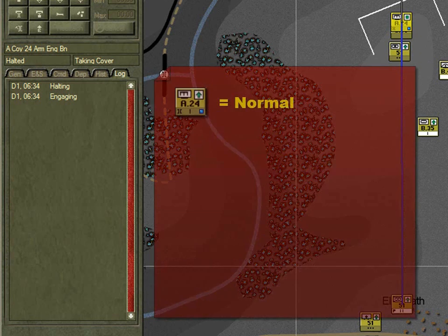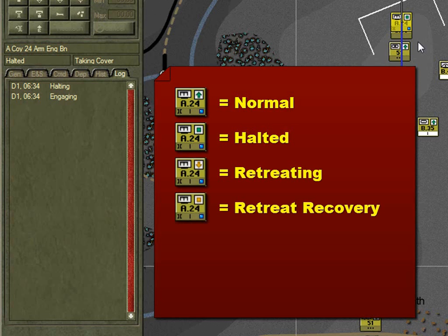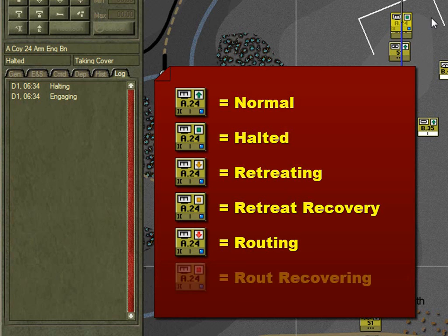Normal units have an upright green arrow. Halting units have a green square. Retreating units - that is those units who are falling back under control - have an upside down orange arrow. If they're retreating in place, meaning they're still in control but they're staying put because it's too dangerous to go anywhere else, they will have an orange square. If they have an upside down red arrow it means they're routing, which means they're no longer in control and the men are just fleeing as best they can - they'll go back a long way and take a long time to recover. A red square means they're either routing in place or recovering from route; either way they are, for all intents and purposes, non-effective.